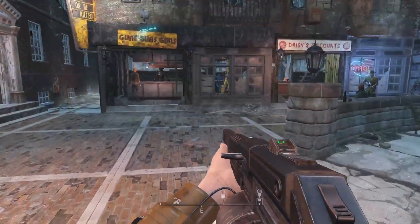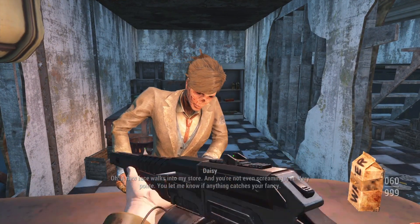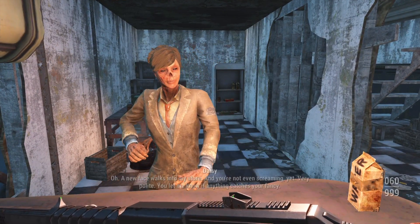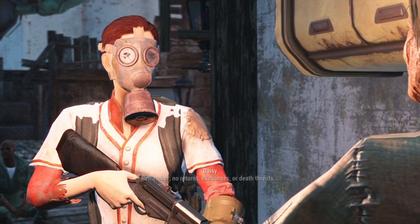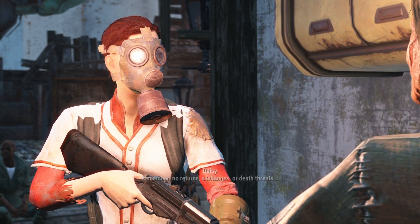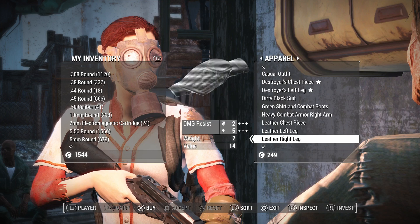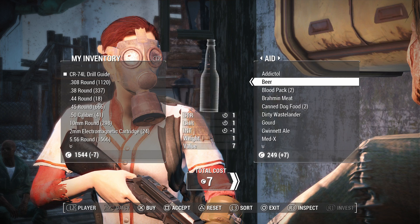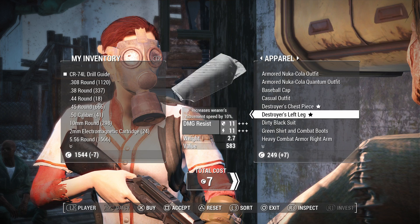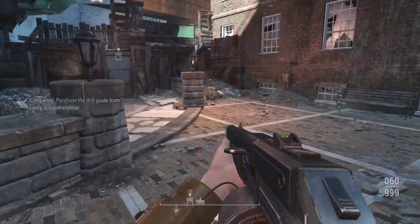I still have to get the drill guide from Daisy in Good Neighbor. Basically you just have to purchase this one. They've made it pretty decent - not making any of the things too expensive or too difficult to get. If you've already explored the world a little bit, you can get to all the locations fairly easy. The suit for the baseball uniform cost me 14 caps, so the most you're going to pay for this whole thing is about 21 caps.